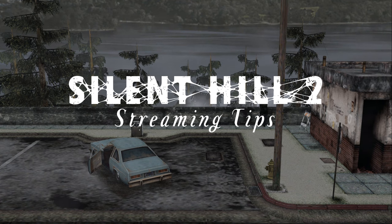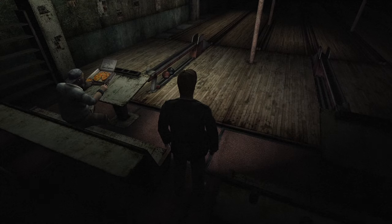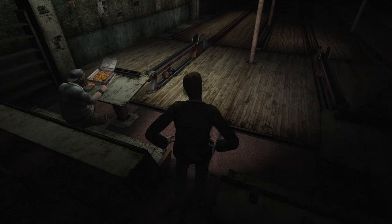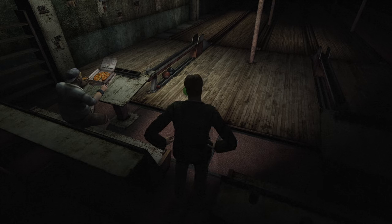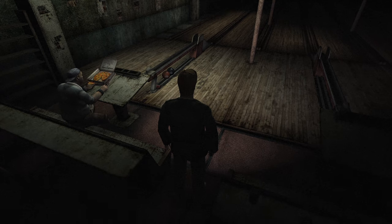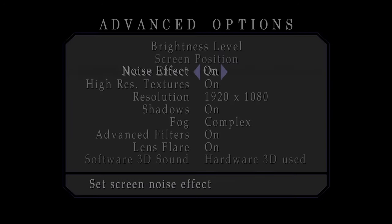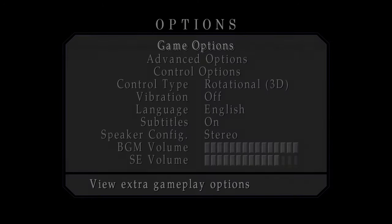Here are some tips if you decide to stream Silent Hill 2. While the noise filter is iconic for the game, it can degrade the visual quality of the stream to your audience. This is due to the constant movement of the noise grain on the screen in relation to your stream's bitrate — a low bitrate will introduce visual artifacts and compression if the noise filter is active. For streaming, consider disabling the noise filter from the game's options menu.